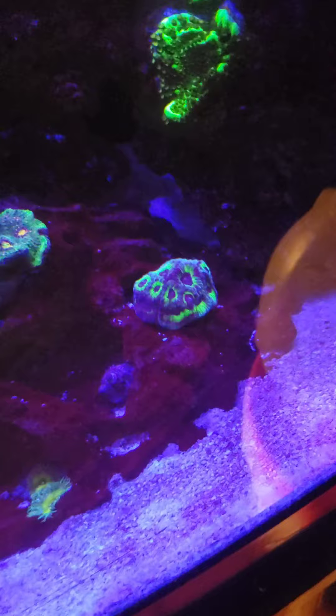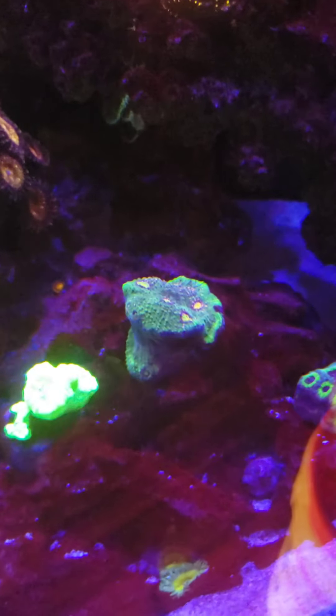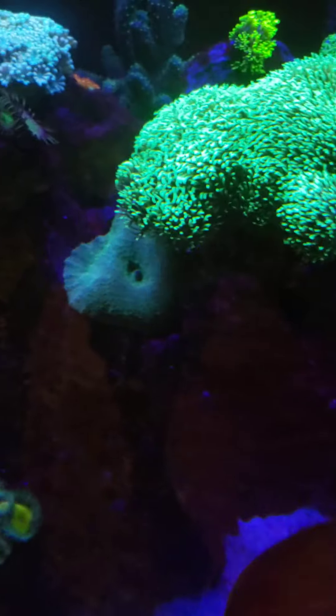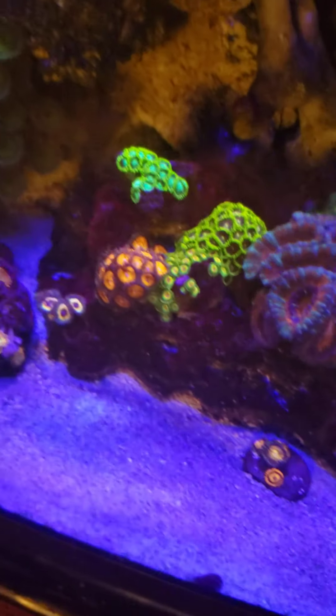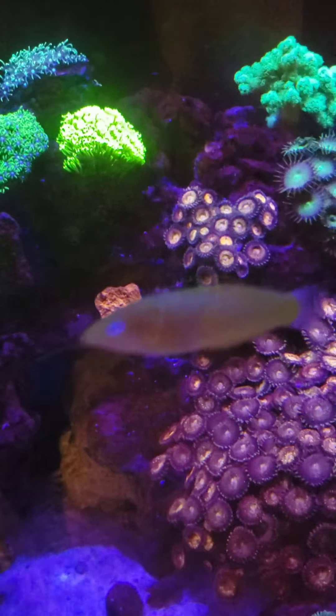That's a Favia that I saved that was dying and it's coming back to life. I don't know exactly what that is — I think it's some kind of Chalice maybe. And then those are Kryptonite Candy Canes, there's a Blue Mushroom, another big mushroom right there, some more polyps — I'm not sure of the name. I think that is called a Green Goblin Acropora, and I think that's it!